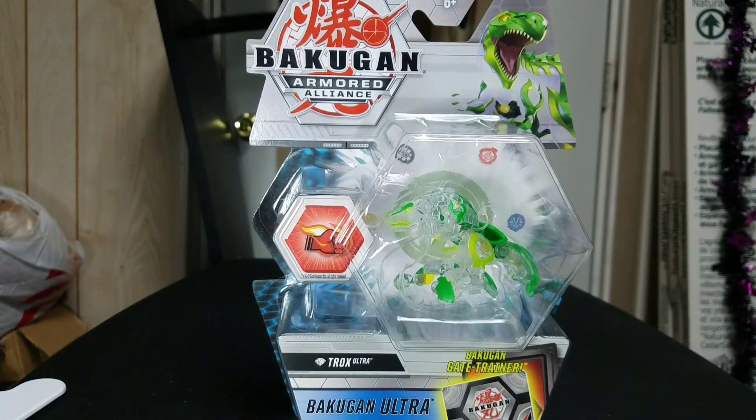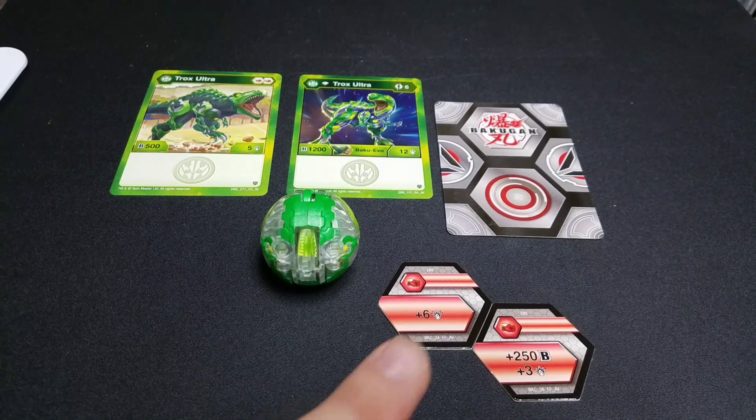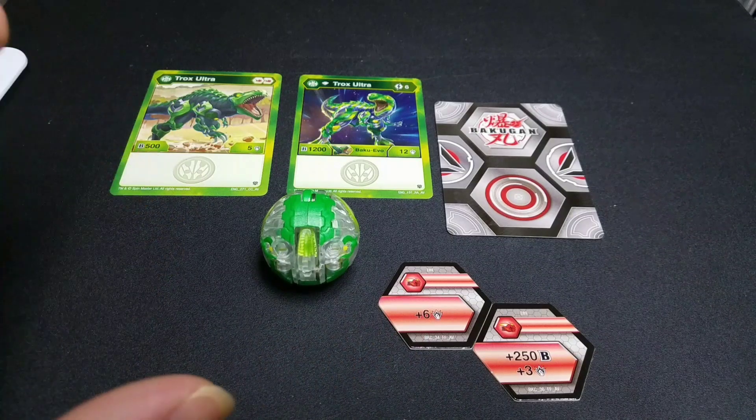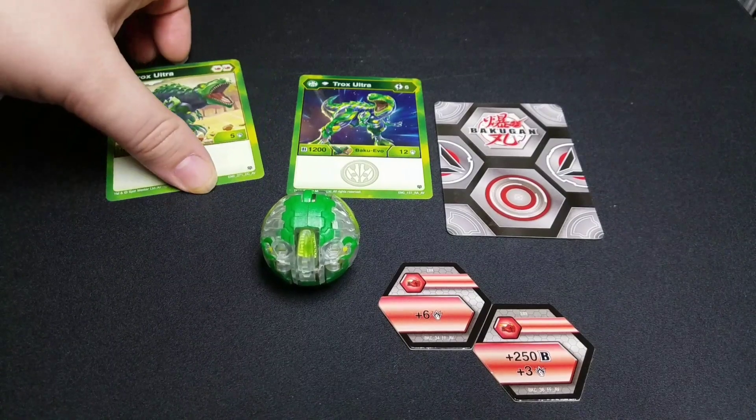We have Diamond Trox Ultra out of the packaging and I'm just so excited to get this going. For the cores, we have a plus six damage Flaming Fist and a plus 250b plus three damage Flaming Fist, which I think is probably the best one you can get. I believe these are the two cores that come with the normal ultra Trox, not the one that comes with the Bakugan Gear, because the ones with Bakugan Gear usually have a negative energy cost for gear.